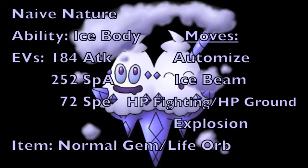For the second set, a really fun attacking set for Vanilluxe: we give it a Naive nature to increase speed but lower special defense, with Ice Body again. For EVs, we put 184 into physical attack, 252 into special attack, and 72 EVs into speed to give us pretty high physical attack, max special attack, and enough speed to outspeed most things after using our boosting move. The recommended item is a Normal Gem to use in combination with Explosion, but a Life Orb is generally better if you want more damage overall with all your attacking moves. The first move is Automize, which increases speed by two stages and also lowers your weight. With the speed EVs and a plus two speed boost, we should be able to outspeed pretty much everything in NU that isn't Scarfed.